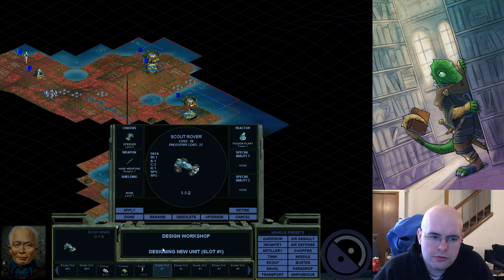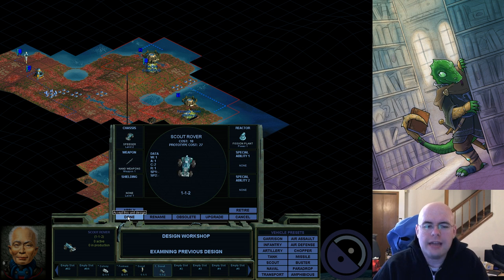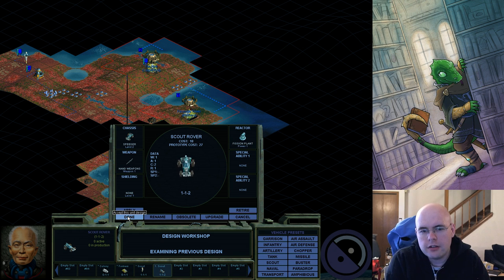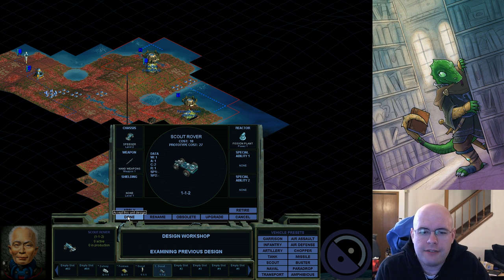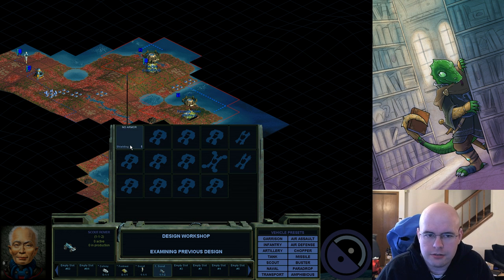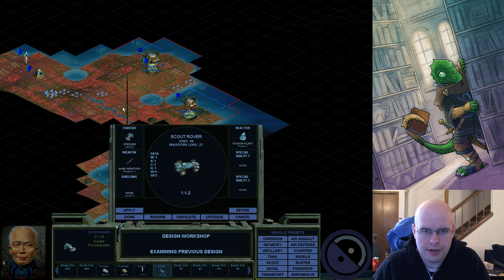The only thing I'm going to do is set that up so I can build a prototype. The first time you build a new type of chassis, weapon, or shield, you have to prototype it first. Prototypes cost 50% more than the original. If you have a shield that's also new, you can add both and have the exact same prototype cost — it doesn't matter if it's a prototype twice or three times over. It's just a prototype.